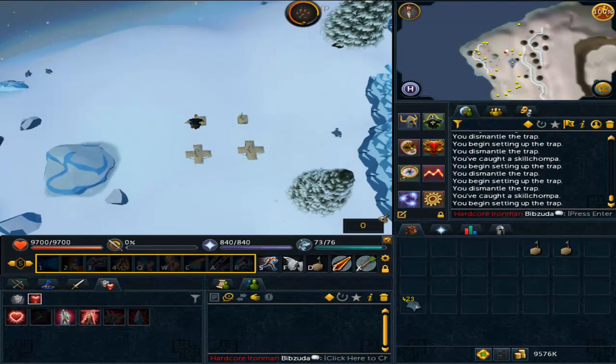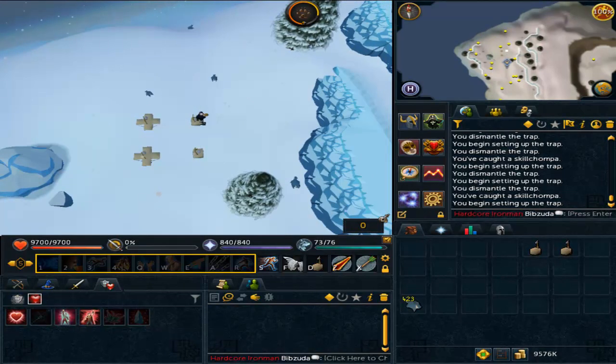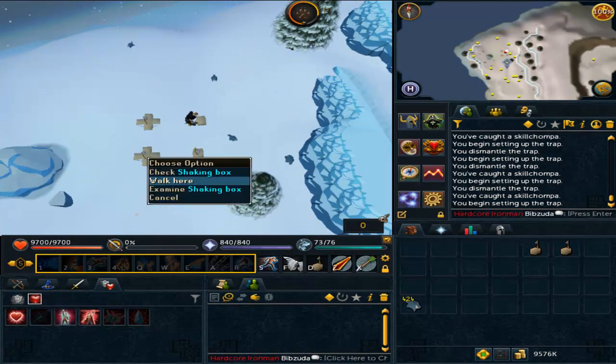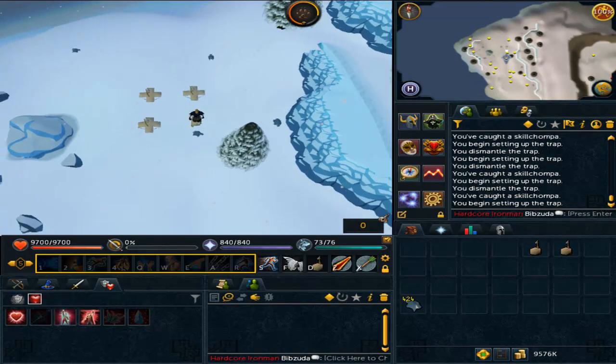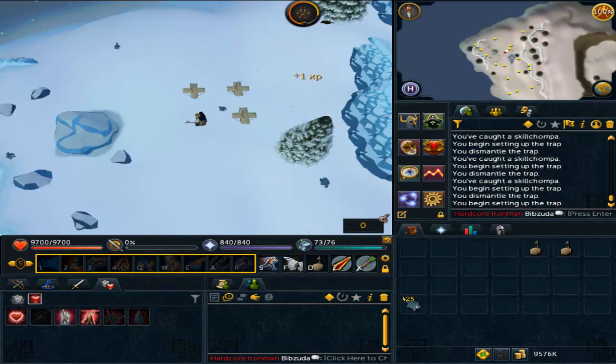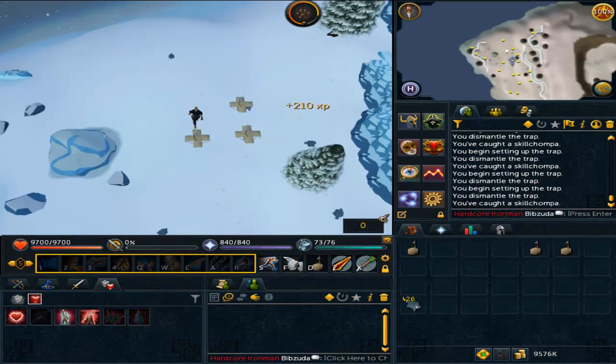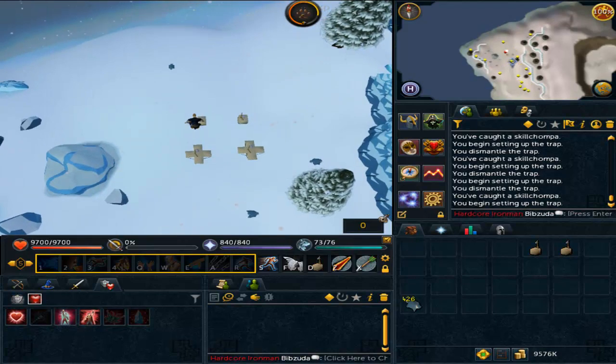I'm interested to see whether these new weapons drive down the price of the Staff of Sliske, because they sound far easier to get — they're straight up drops, just the wand or the orb, rather than having to assemble multiple pieces. I'm not going to complain though, since if prices drop on my main account that's actually a good thing for me.